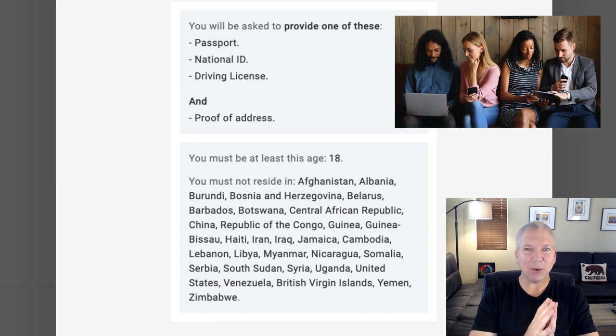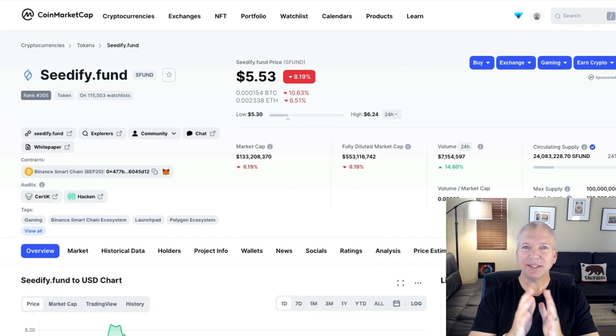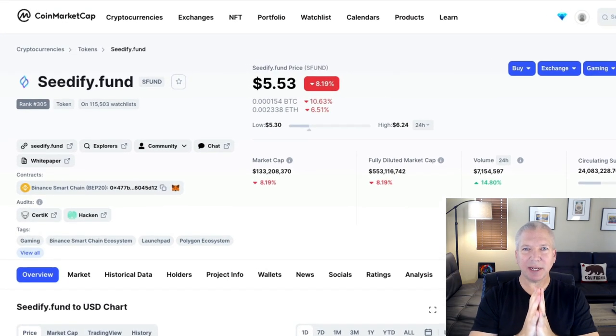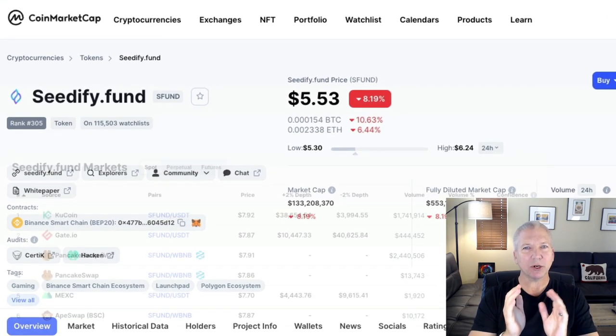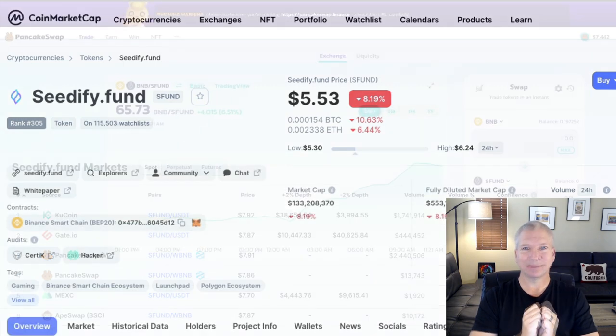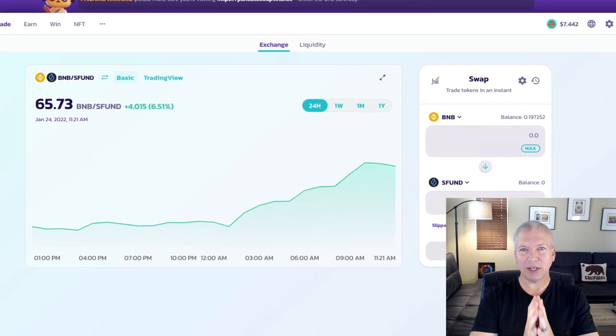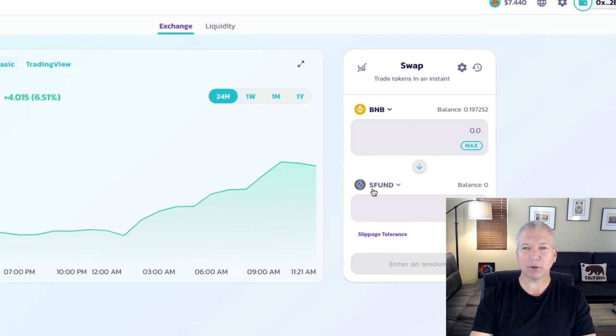After you've completed your KYC, we'll jump into what happens next: how you get your S-Fund tokens. The easiest way to find just about any token that's available out there is to go to the CoinMarketCap page, scroll down to the bottom, and you're going to see what exchanges the particular tokens are listed on. In this case, you have a couple of centralized exchanges that you can go to purchase the S-Fund tokens directly, or you can go to one of the decentralized exchanges like PancakeSwap. And I'll show you how to do that right now.